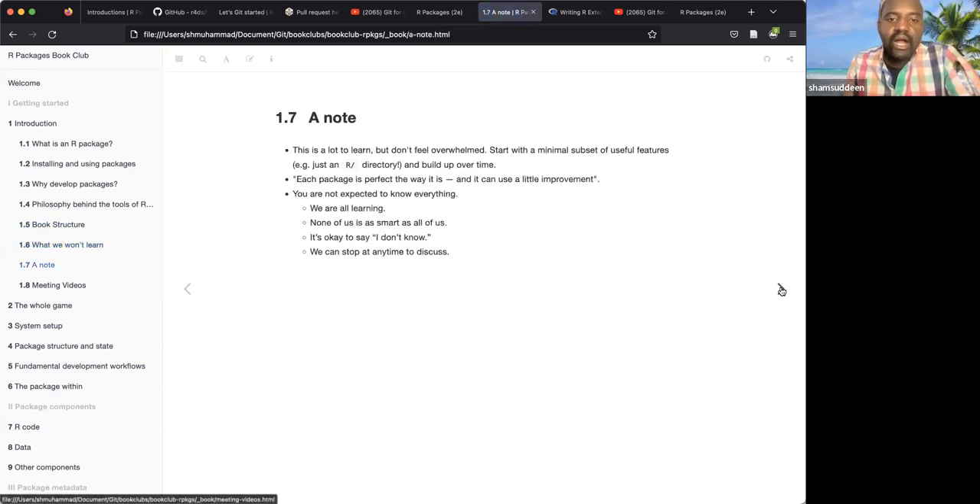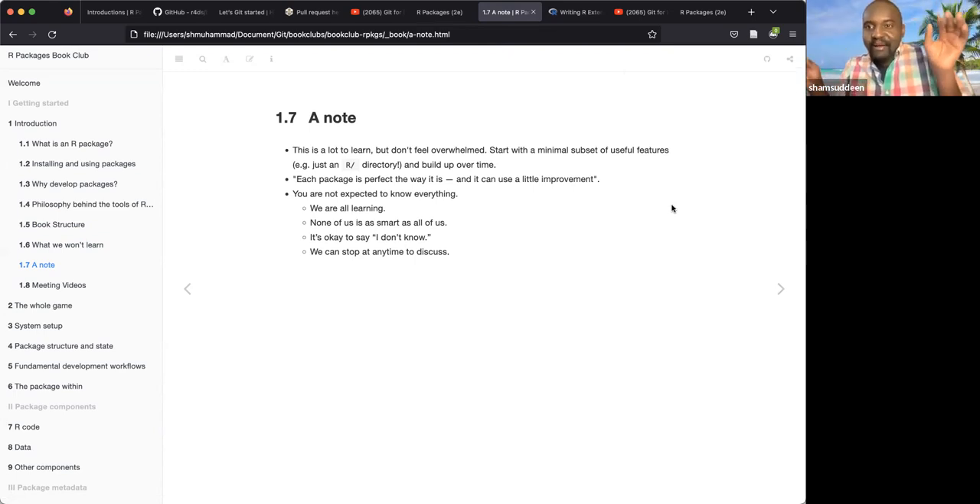The previous cohort also noted what's NOT covered in this book — Git, GitHub, and R Markdown are not part of the book. We are all learning here, so none of us is smarter than the others. You all have experience with R packages, but for me this is my first time wanting to develop and write an R package. I have two package projects I'll be working toward while going through this book, and I hope to learn a lot from you all along the way.